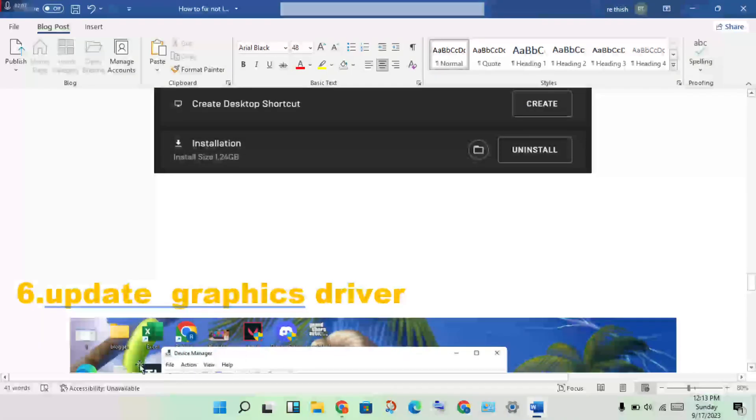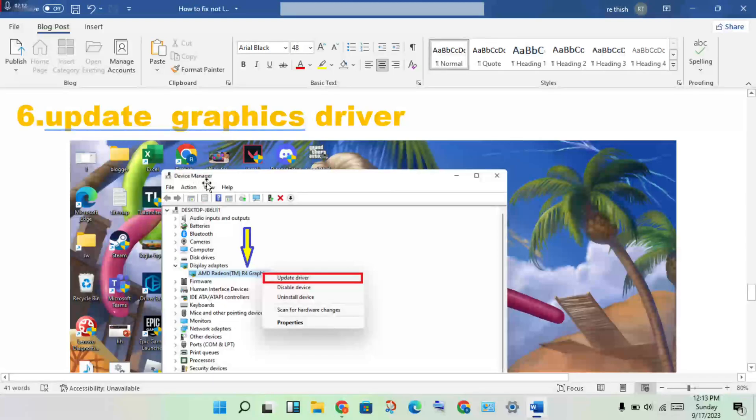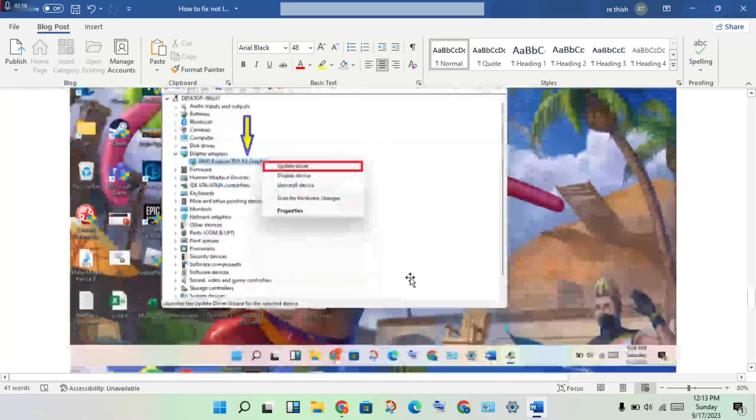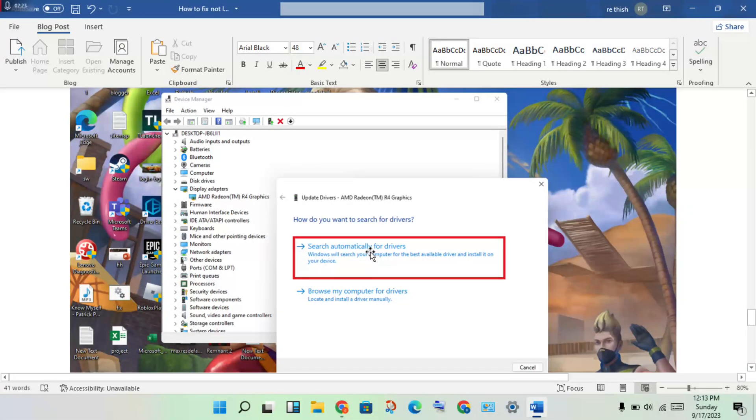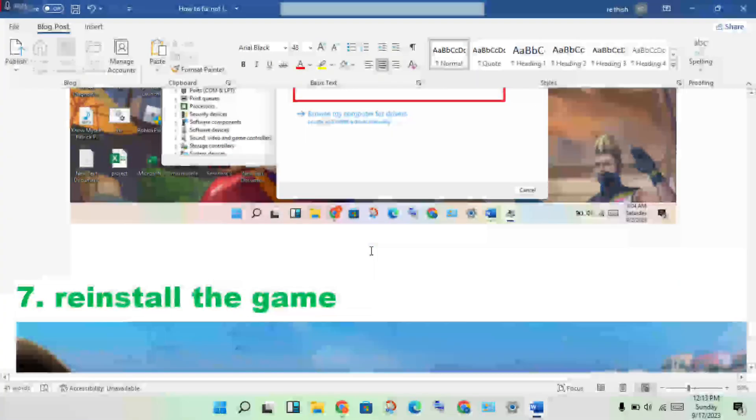The next step is to update your graphics driver. Open Device Manager, click on Display Adapters, right-click your graphics driver and select Update Driver. Follow the prompts to search for and install the best available driver.